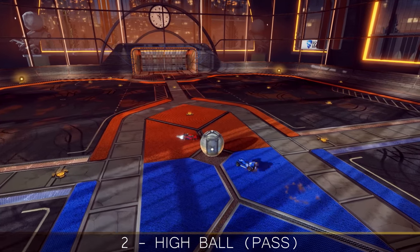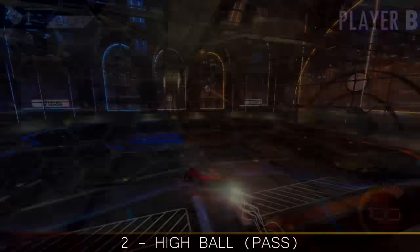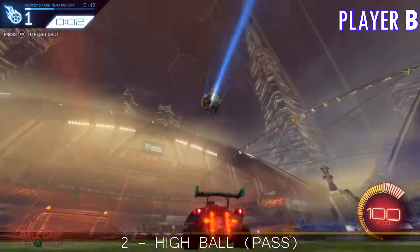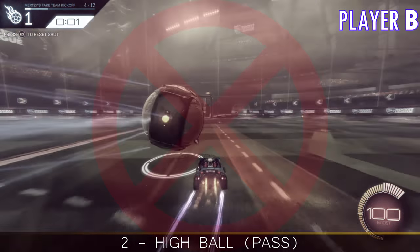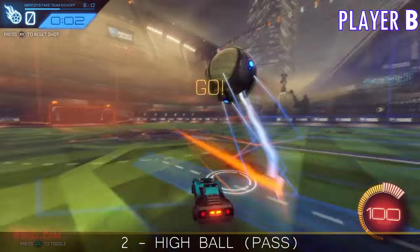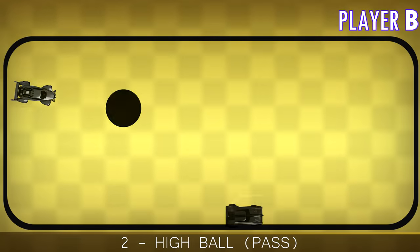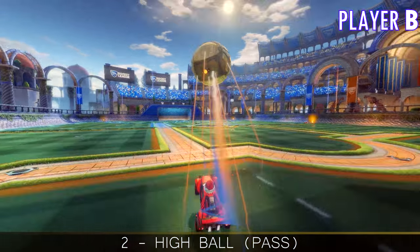While the player close to goal is preparing to hit the ball up in the air, the player who challenged the kickoff goes and grabs the middle boost and makes their way onto the wall. From the perspective of the player who shoots the ball up high, it's not recommended to dodge into the ball — rather, jump-hit the ball without dodging to give it the necessary speed and height. Also important: hit it not directly to that player, but rather in front of them.